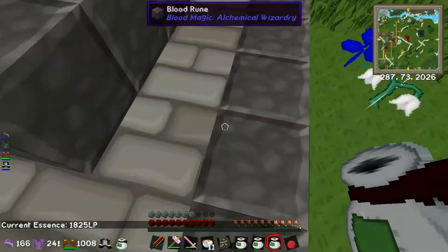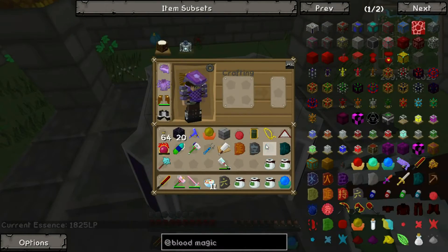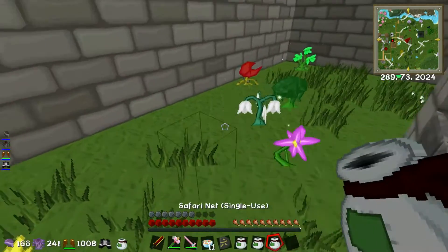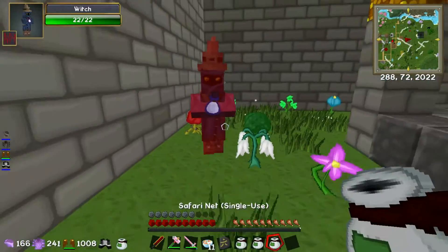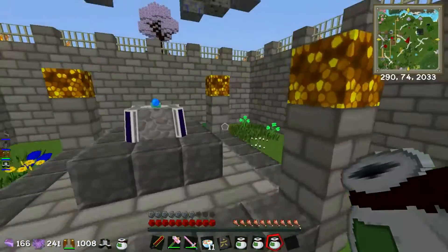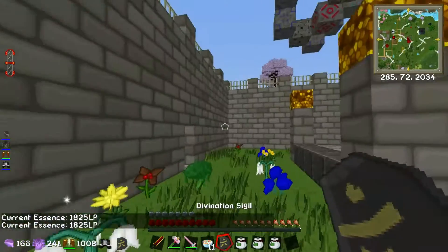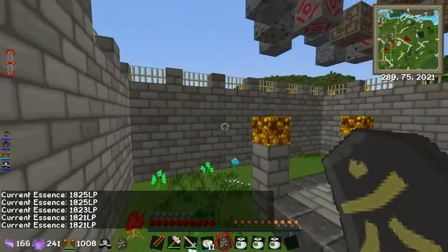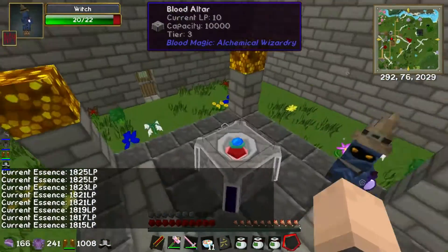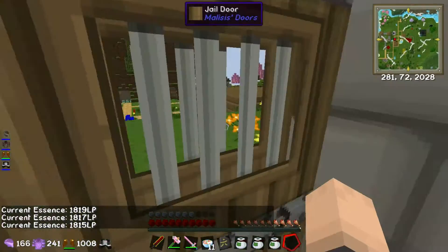That's activated - that's taking the blood out of my blood network. I'm going to put my orb in there and then put a witch down. As you can see it's taking damage. I should see my life points going up - but it's not going up. Why isn't it going in? Is it going to my other altar?